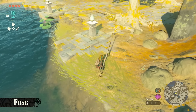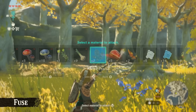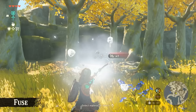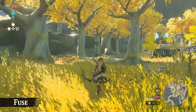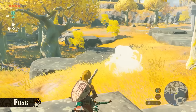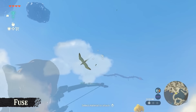Around five minutes into the gameplay trailer, it is revealed that we can fuse weapons to materials as well. You can literally fuse anything — like a leaf to increase the attack stat of an arrow, or even fuse white chu-chu jelly with an arrow to literally create your own ice arrows. Another material you can fuse is a keese eyeball to an arrow, which allows you to hit a flying enemy with what looks like 100% accuracy. Finally, we don't have to waste 100 arrows trying to hit objects in the sky.